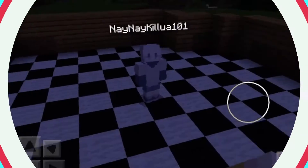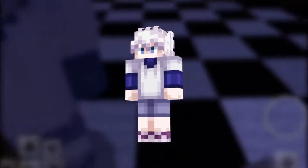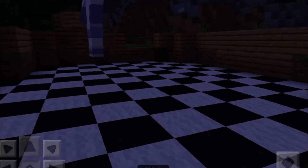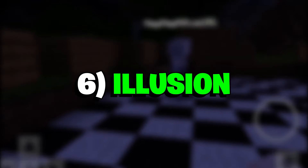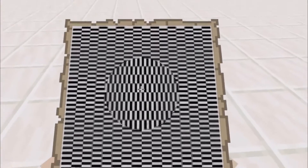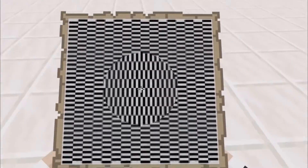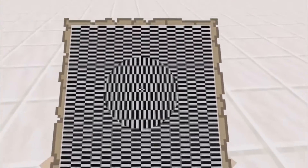Number 7: Killua. This skin is based on the popular anime character Killua Zoldyck from the popular Hunter x Hunter anime and manga series. The outfit is quite similar to the Chad one with alternate designs of white and black, along with a wacky hairstyle. Number 6: Illusion. This skin tries to replicate the popular optical illusion known as Hypnotic Spiral. The skin is composed of black and white lines contorted into an abstract design. Instead of circles, the lines form small squares following the blocky nature of the game.